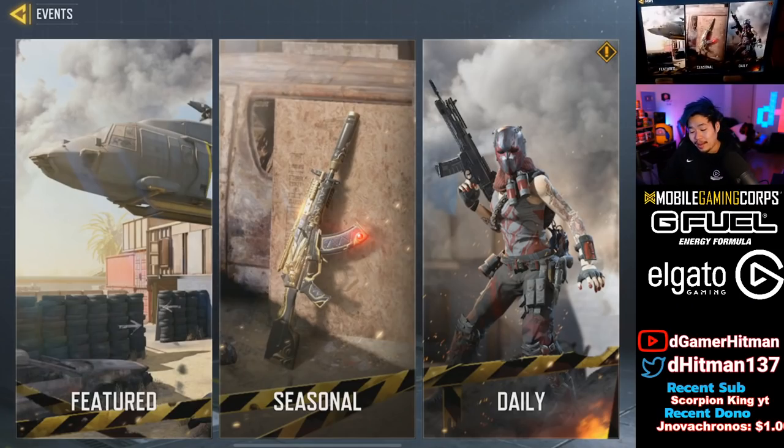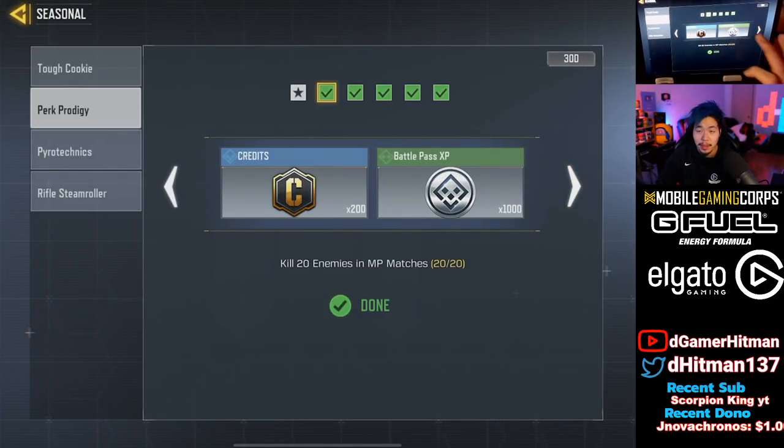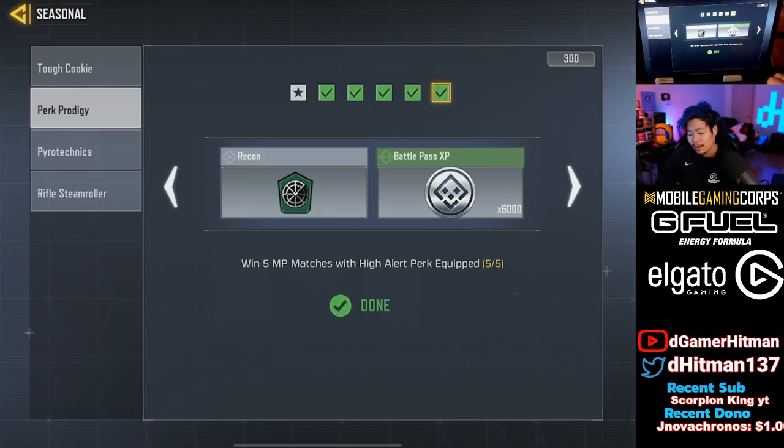So guys, if you don't know, you can unlock the Recon perk very easily. Under the event section, there is the seasonal tab. When you click on that, there is the Perk Prodigy challenge. Just play a few games with kills using perks — Tracker, Cold-Blooded, Lightweight — and then get High Alert kills and win five games. I recommend doing free-for-all on Shipment. That'll be the fastest way to do it.